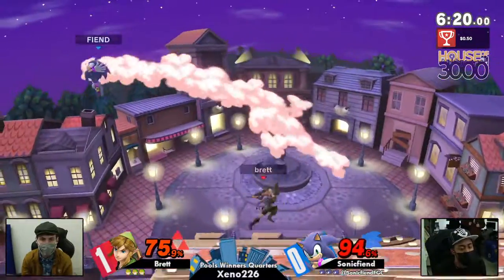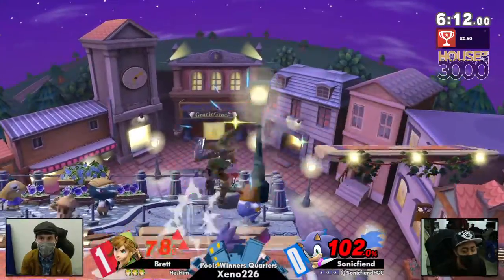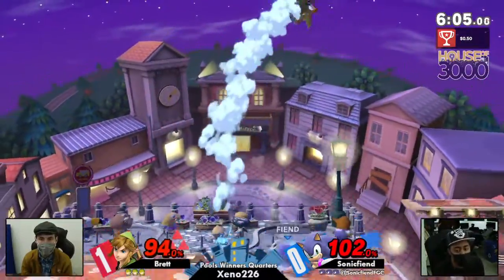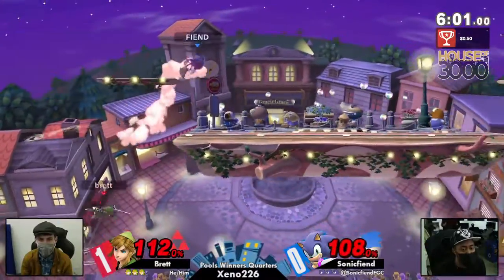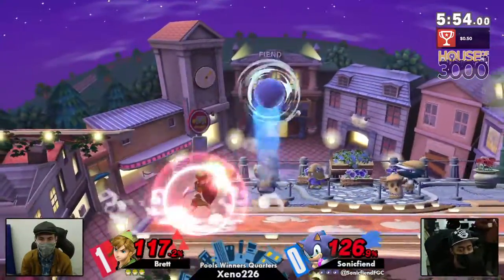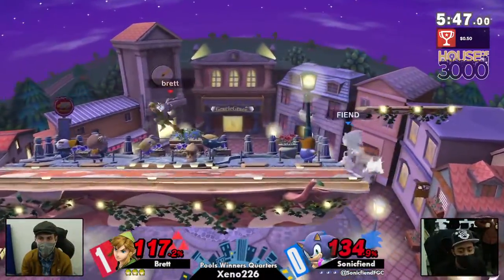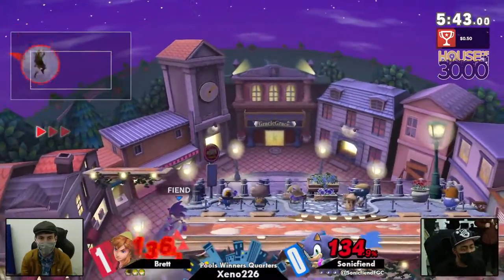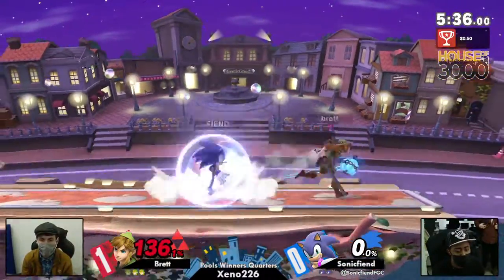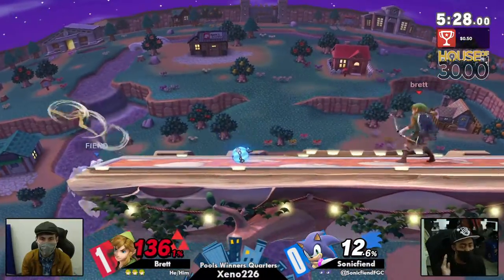Those side platforms are really going to help finish off a lot of those combos, but now they're gone and it's more like an Omega stage at the moment — hopefully that'll be more into Brett's favor. That was a really good homing attack by Sonic Fiend to make his way over the remote bomb that Brett had C-dropped. Brett should be careful with these side platforms — Sonic Fiend is clearly leaning towards the ledge and throwing those end platforms trying to trap Brett into them and get into a combo. The remote bomb — great idea by Brett but not able to get the timing quite right.